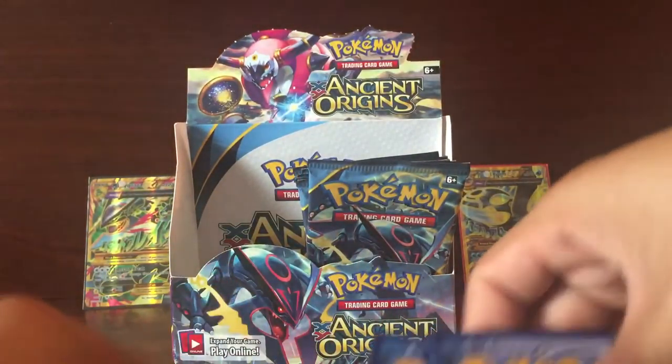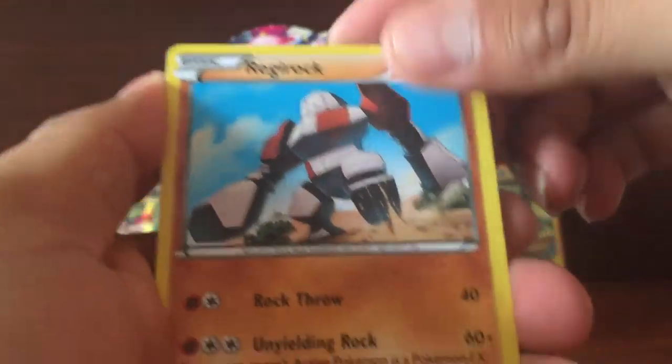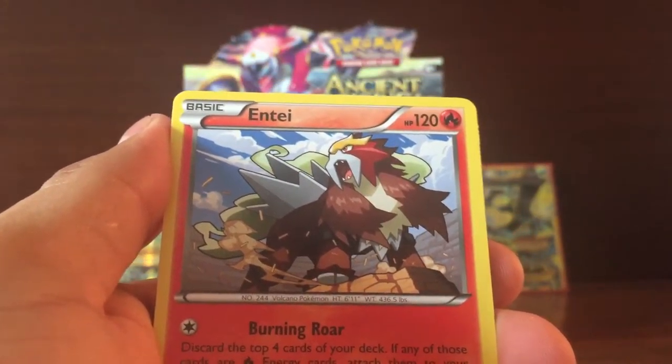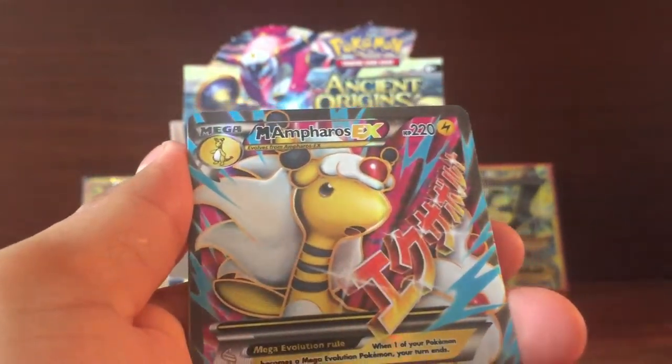Now for the reverses: got another Bridgerock, another Inkay, and Mega Ampharos EX Full Art.